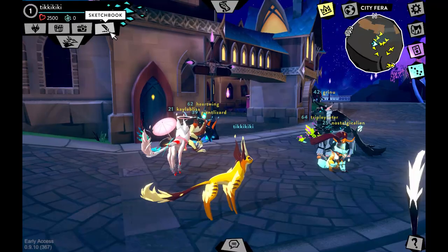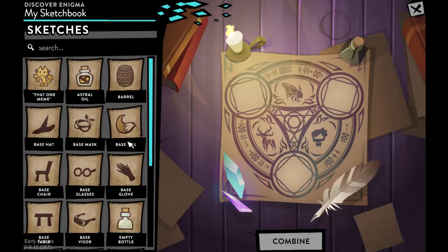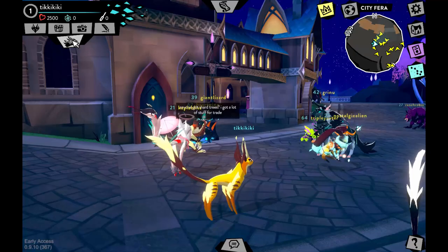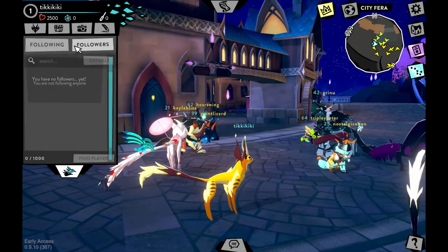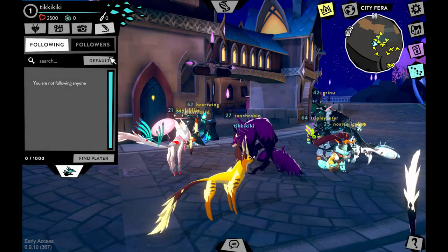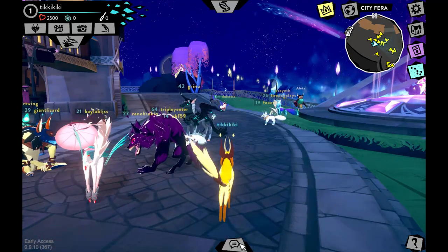The sketchbook is where you collect inspiration — in-game that's basically where you find items to place on a tablet or piece of paper to create new enigmas, which we'll cover later. The friends list or social panel lets people follow you or you follow them; following each other makes you friends. You can find players and have up to a thousand followers or following.